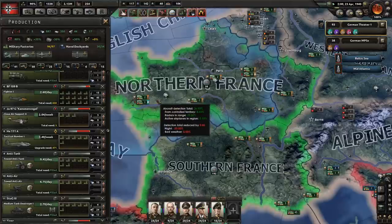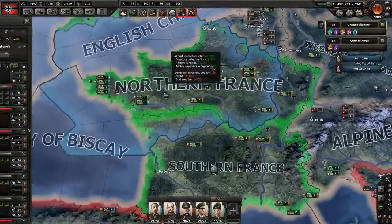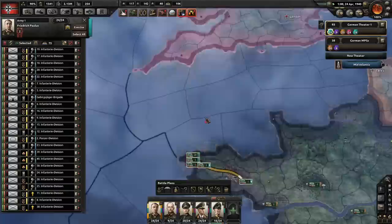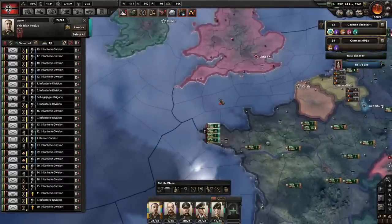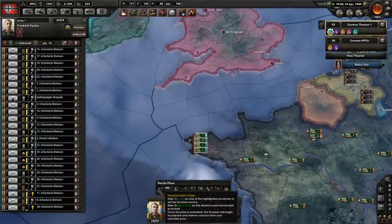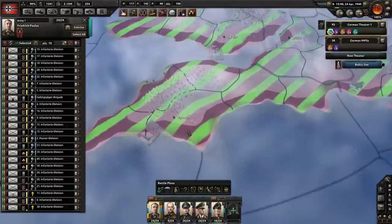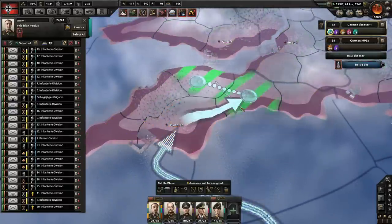Almost three fighters per day now. We're going to get more tactical bombers, and we're just using tactical bombers for strategic bombing basically. I'm hoping we can get superiority but I don't know if it's feasible at this point in the game. We're going to land right here and draw an offensive line like that.